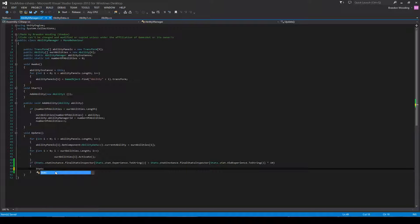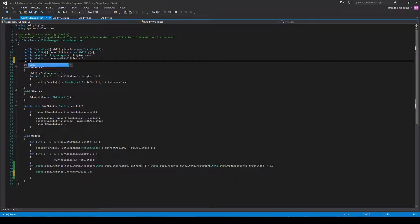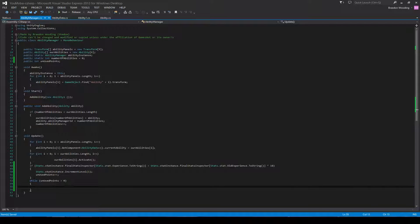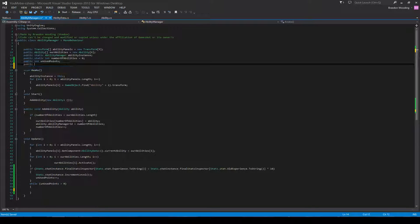If that condition is met, we go stats.statInstance.level and increment the level by one. We also have a public integer called unused points, and we say unusedPoints++. Then while unusedPoints is greater than zero — meaning you actually have points available — we make the little upgrade buttons pop up. We create a public array of GameObjects called upgradeButtons, and in a for loop from 0, if i is less than unusedPoints and less than upgradeButtons.length, we call upgradeButtons[i].SetActive(true).